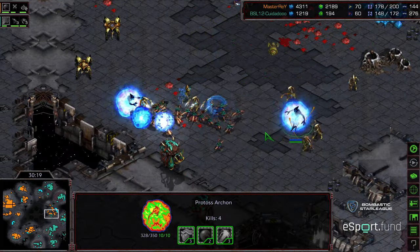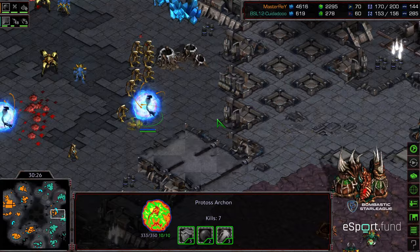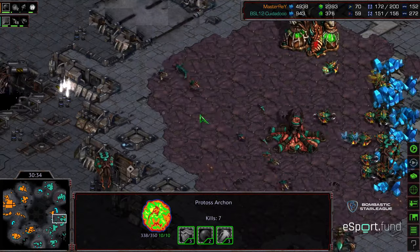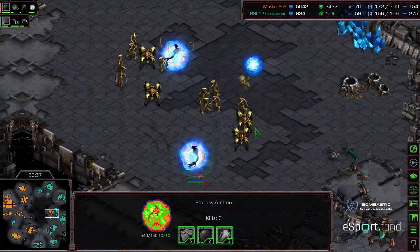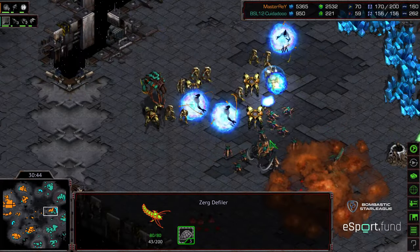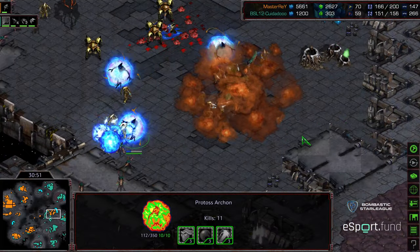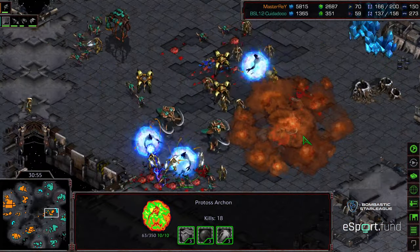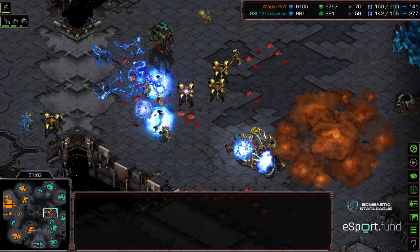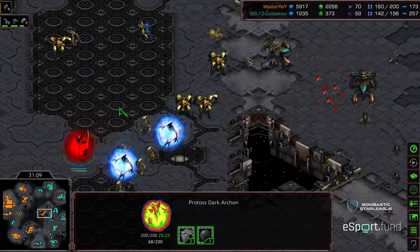Psi storm missing a handful of zerglings. A single ultralisk trying to hold the line but it is not enough. Master Ray realizing this base has not been taken — he can just deny it and probably win the game. He's in a position where he could walk up and wipe out that three o'clock. Zeddy moving down with the defiler, dropping some swarm underneath. Three archons are here — very quickly, even with the swarm, a handful of zealots takes out everything in between. A little bit of a lack of lurker support. The defiler is now wiped out.